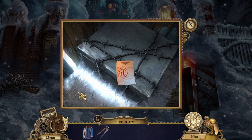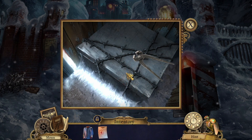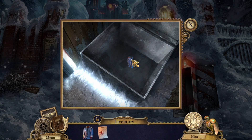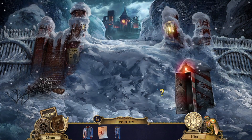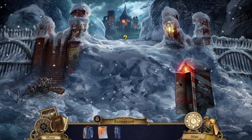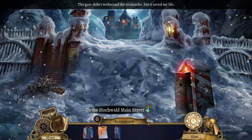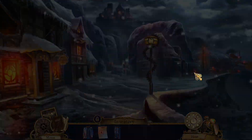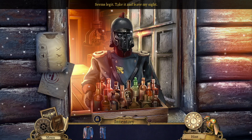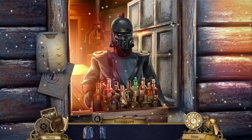I guess this one will open this, whatever it is. A pair of pants! We're almost fully dressed. And now we can talk to him and give him this, I guess. Seems legit. Check it and leave my sight. Alright, thank you.